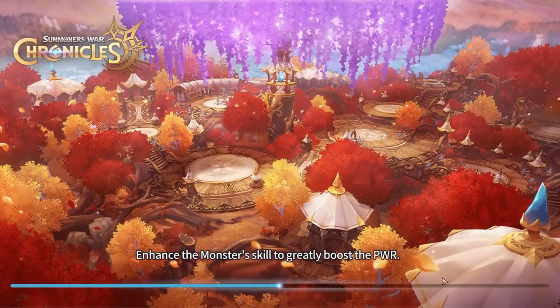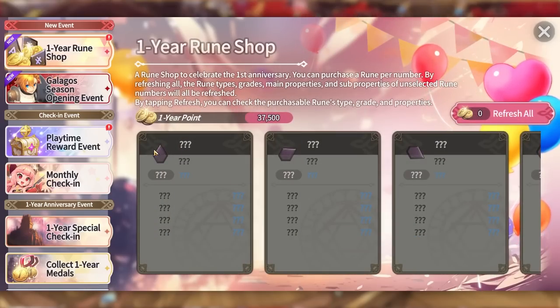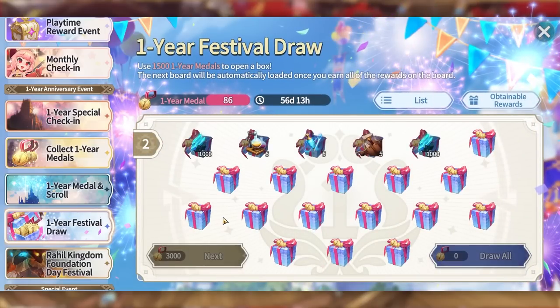The first change we're getting is the first anniversary rune shop, another event of the first anniversary where you'll be able to get various runes from points. If you're not sure how to get these one-year points, you essentially collect medals from AFK, then use them in the shop. Every time you use a medal you get one point.